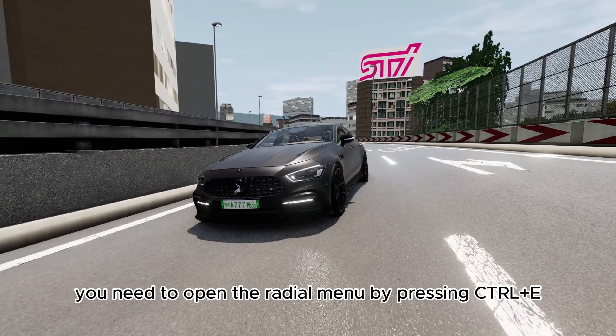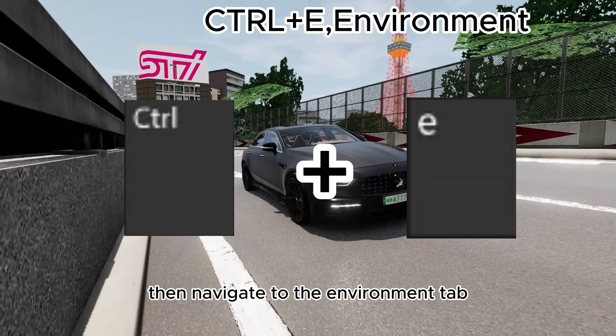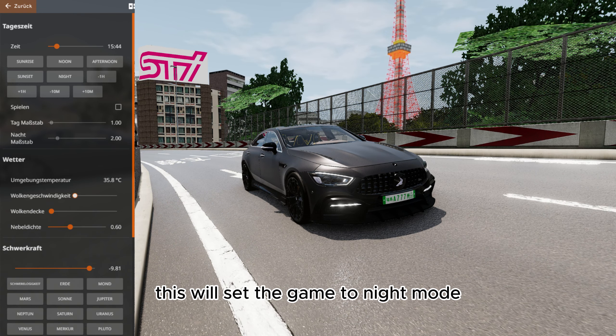To switch to night mode, you need to open the radial menu by pressing Tool plus E. Then navigate to the environment tab and adjust the time slider to your preferred night time. This will set the game to night mode.